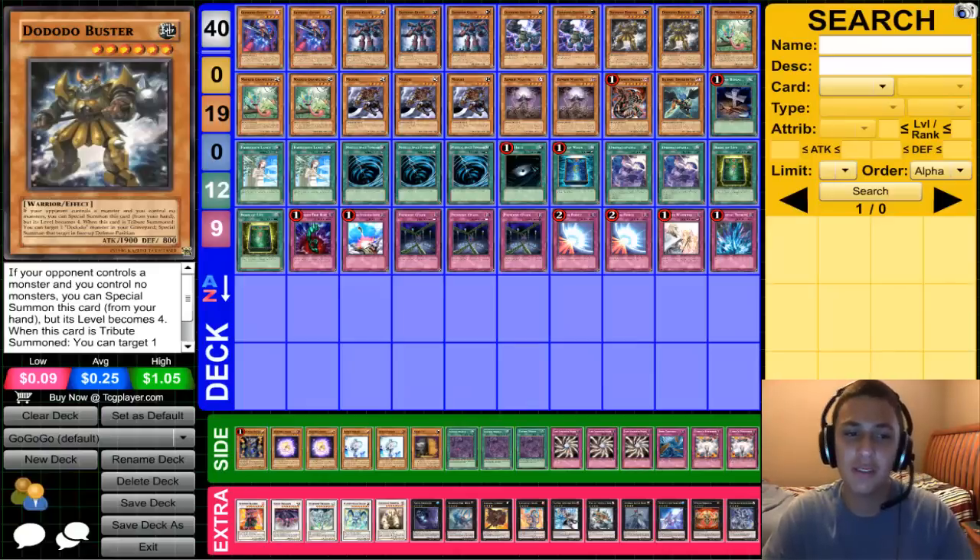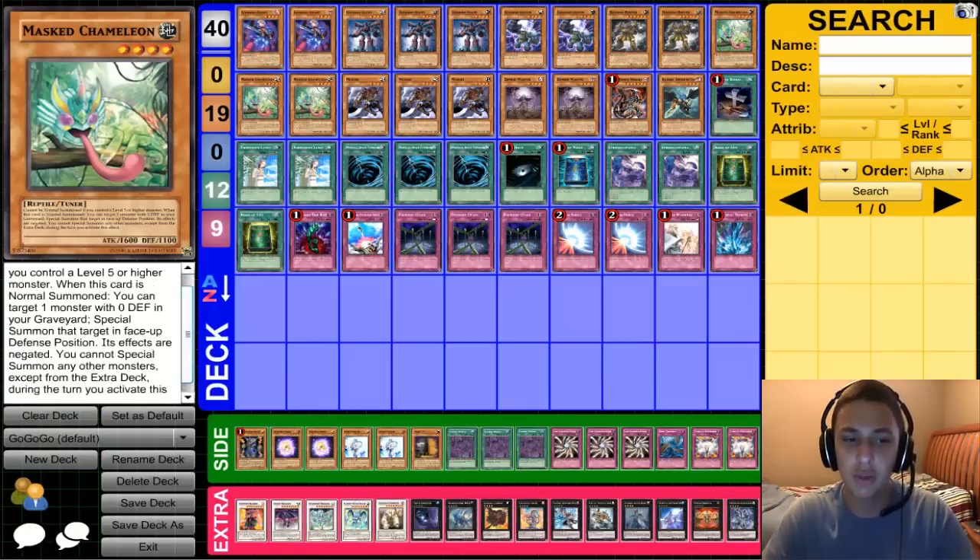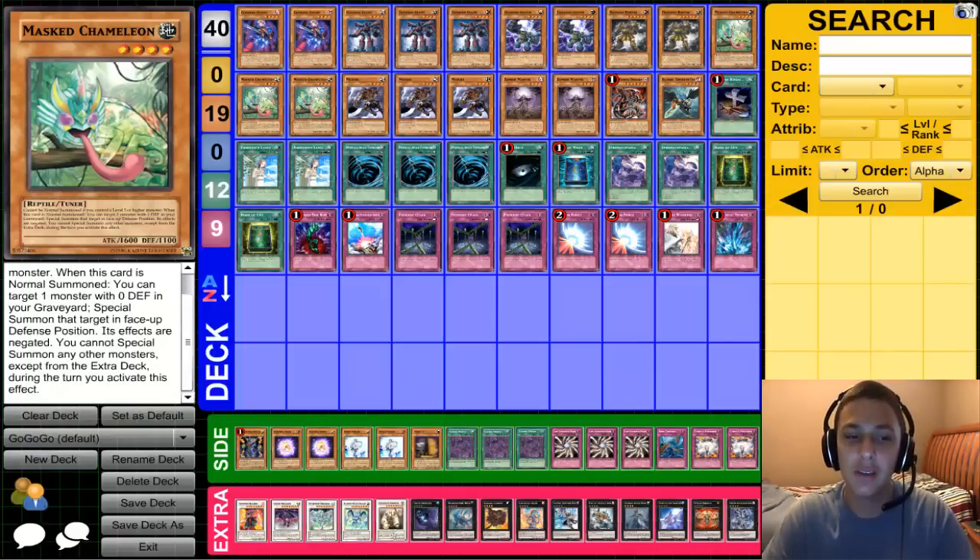The best card of the deck: three Masked Chameleons. When this card is normal summoned, you can target one monster with zero defense in your graveyard, special summon that target in face-down defense position — its effects are negated and you cannot special summon any monsters except from the extra deck during the turn you activate this effect.